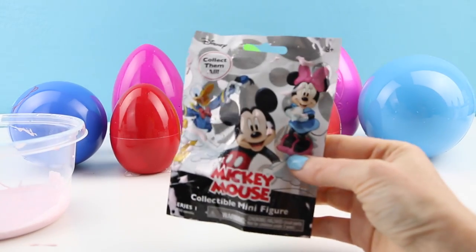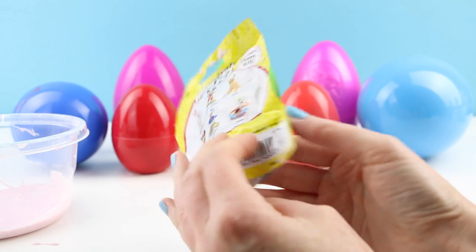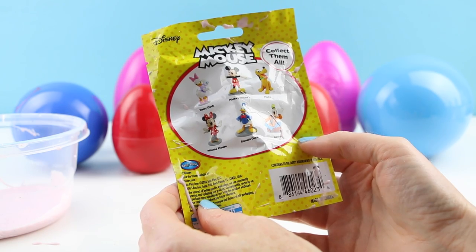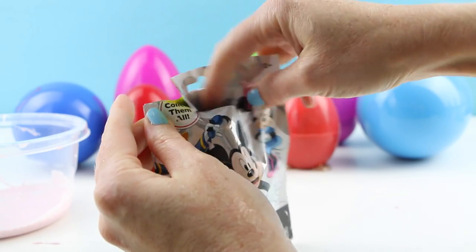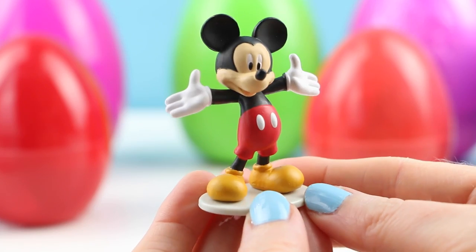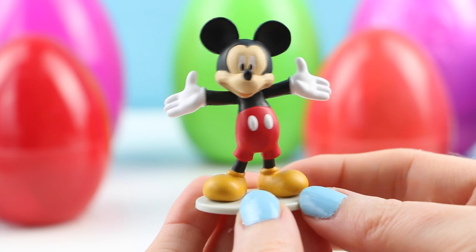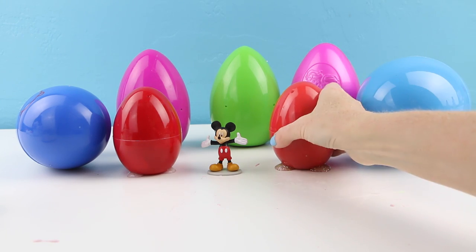Alright, now for the toy surprise. I had to clean it off a little bit because the slime is so sticky. This is a Mickey Mouse blind bag — six different characters to collect. I've already found Donald, so hopefully I'll get a different character this time. Oh yes, I got Mickey! Mickey Mouse is so cute. I really like this version of Mickey.